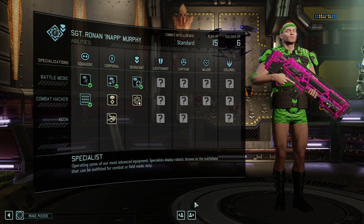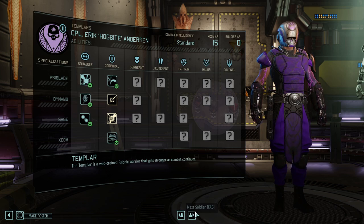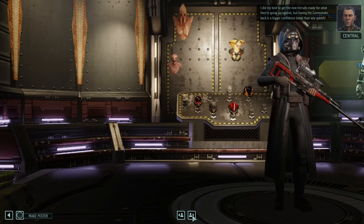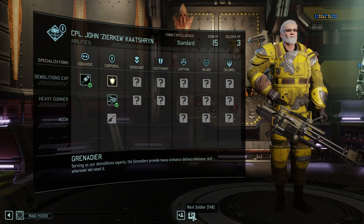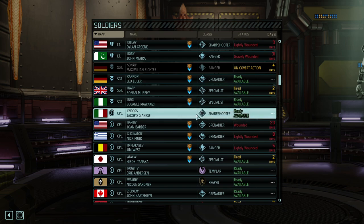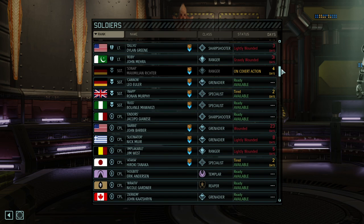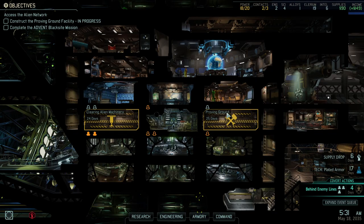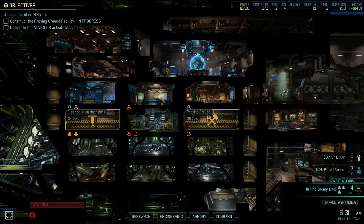Looking at soldier AP — they're horribly low. Inappropriate Murphy has Shredder, which is a good ability and I really like seeing him use it. How is the team doing overall? We've got Russ, Ender, Cannon, and Hogbyte available — that's a solid team ready for the next mission. That brings us to the end of today's episode. If you like Bradford as much as I do and want to see him tell the like button that the aliens are making progress, smash it. Thanks for watching — see you in two days, bye!